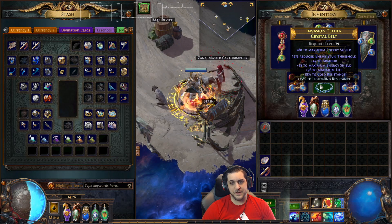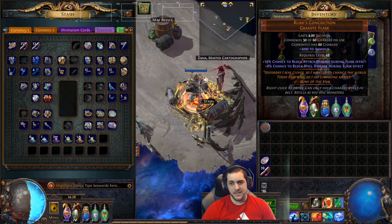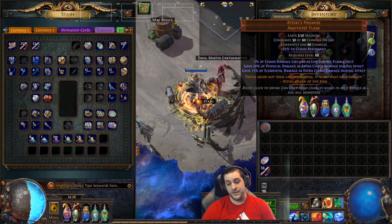The rings are not great, the belt was pretty cheap, as well as the boots. And we're using a Rumor's Concoction on the Tearious Promise instead of a Bottle Faith.